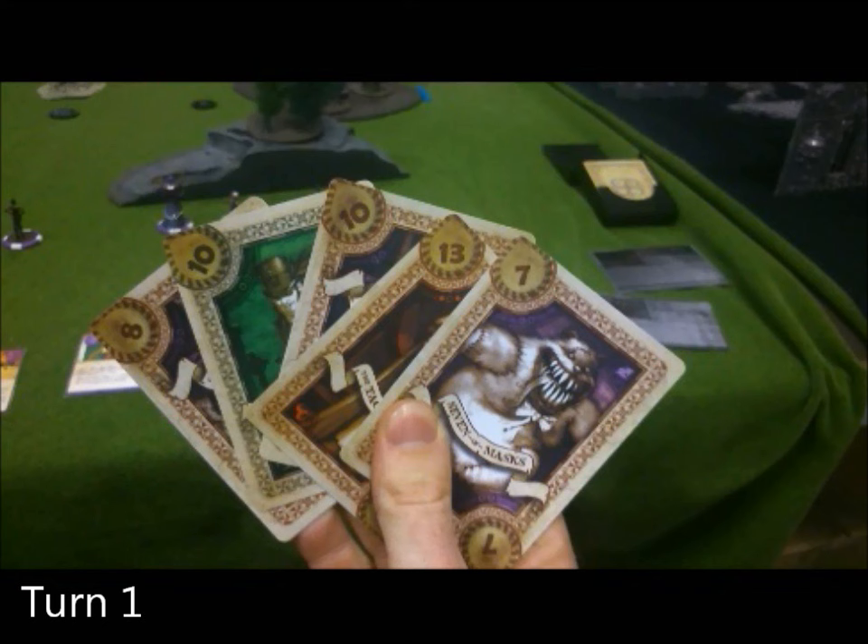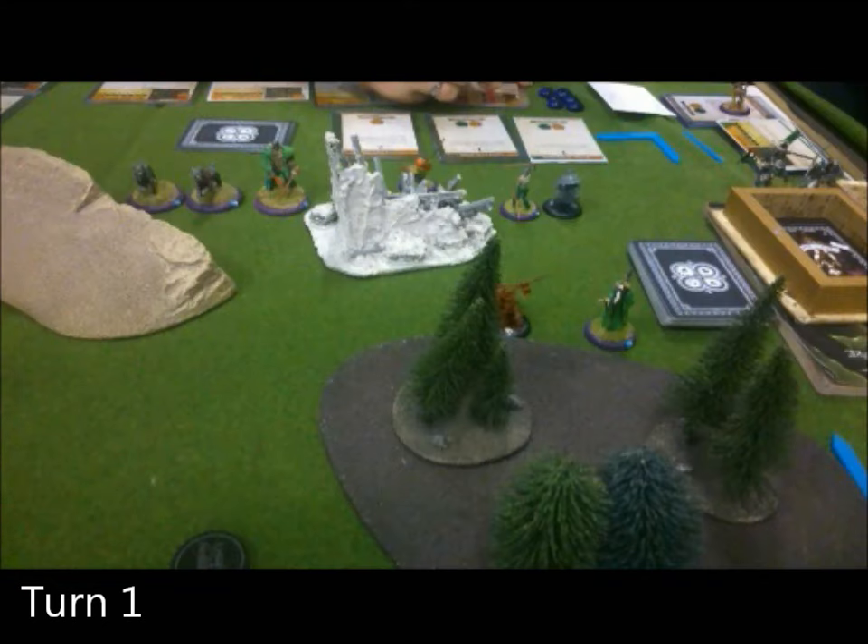First turn, great hand. Yan Lo gets initiative and this was brilliant — Yan Lo discards a card to gain Chi, he focuses and then charges his own trap. He hits it, jiggling the cards for severe damage and gets another Chi. He hits it again and more card jiggling means he kills it and gets another Chi. So in the first activation he's already pumped himself up to maximum casting effectiveness — great move.